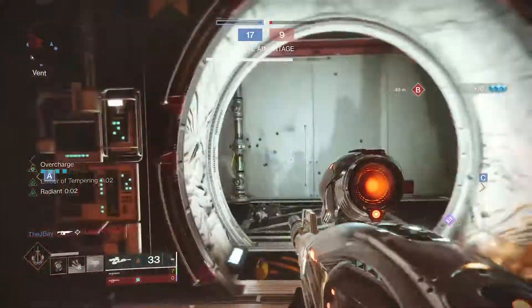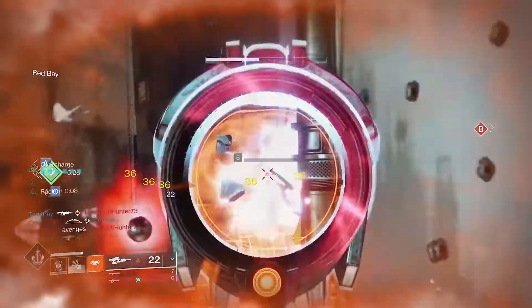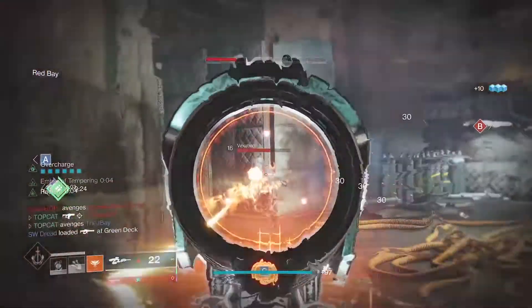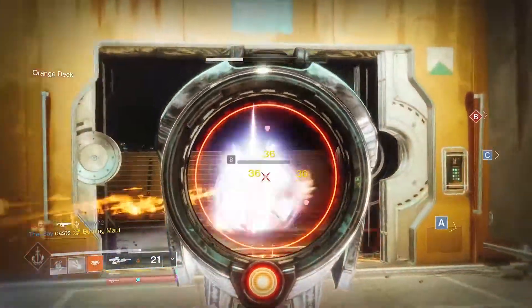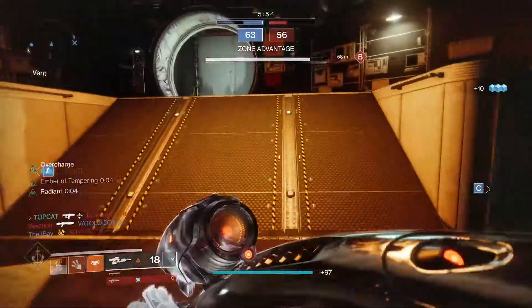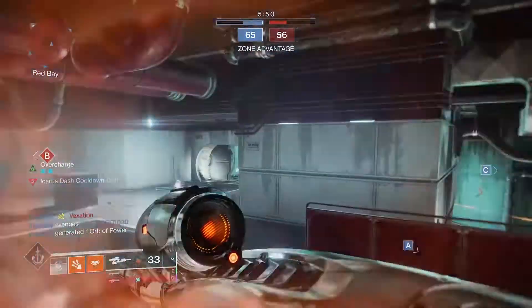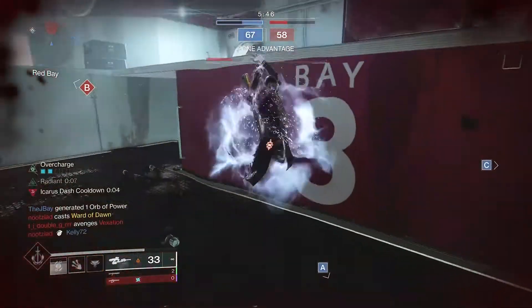After you get your third kill with the Vex, it's going to become Overcharged — this is assuming that you've got the Catalyst. If you've gotten the Vex, you probably wanted to get the Catalyst. Three kills give you two stacks each to get your full Overcharge. And when that is combined with Radiant, you're going to get 47 per crit. So this is some rapid-fire face-melting damage.